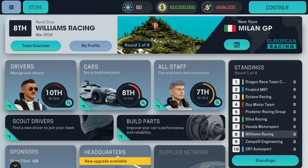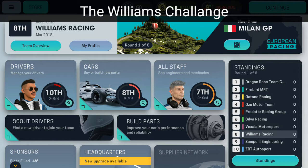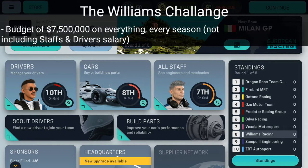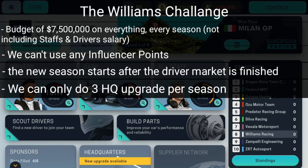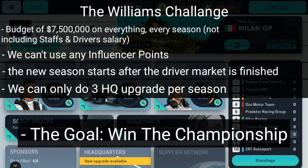Hey guys, EnzoGaming here and welcome to this new series called the Williams Challenge. If you don't know what it is, the rules are: we're playing as Williams in the racing game, we have a budget of seven point five million dollars on everything every season — not including staff and driver salaries — we can't use any influencer points, the new season starts after the driver market is finished, and we can only do three HQ upgrades per season. The goal is to win the championship.